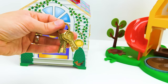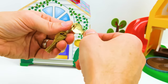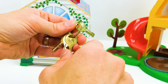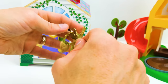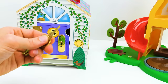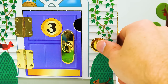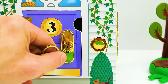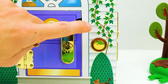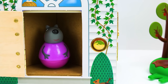I wonder what key we should use to open the number three door. This is the number one — that's not it. The number two — that won't do. Number three — that's the key we want. Let's open the number three purple door and see who's inside. First I'll ring the doorbell. Here we go with the key.